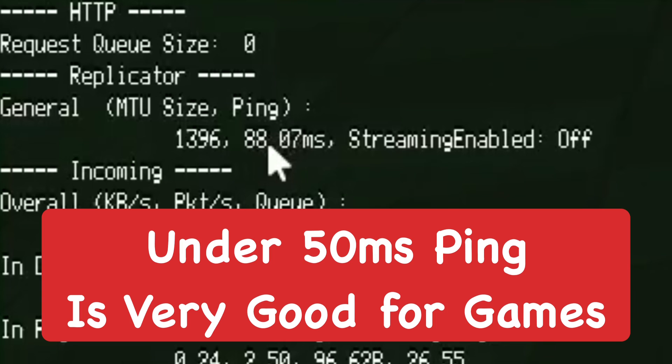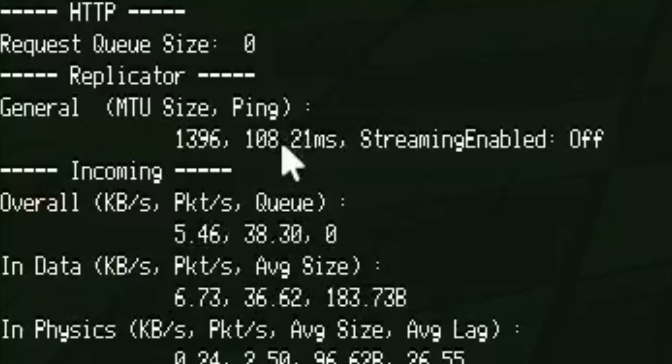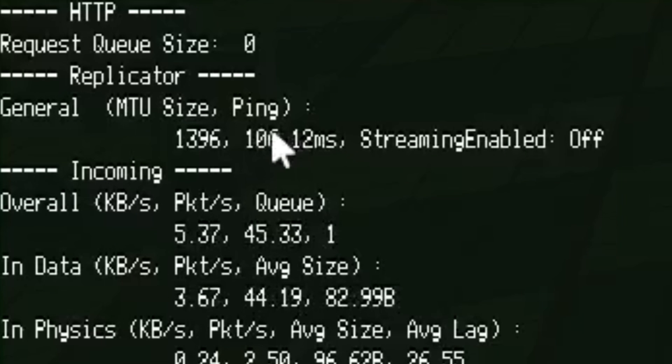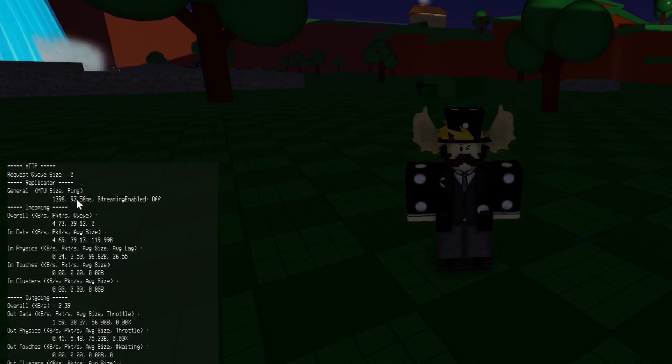I don't have really good ping, but it seems it's staying around 90. It seems to go down though as well, which is kind of odd, but it can move quite a bit. I think MS stands for milliseconds. You guys probably have better ping than mine. It might depend on what game you're playing as well.